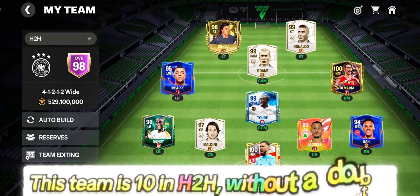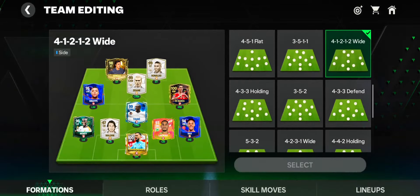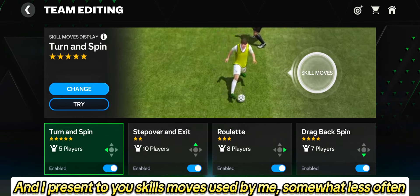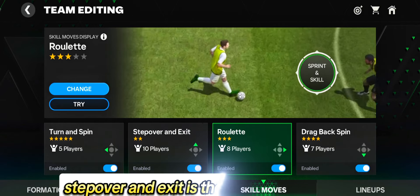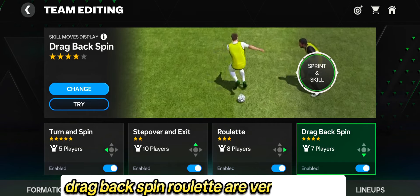This team is 10 in H2H without a doubt — subscribe! The 4-3-2-1 formation is the best for me. I present the skill moves I use: the turn and spin — a skill not used by many people. Step over and exit is the most efficient. Drag back and spin roulette are very amazing.